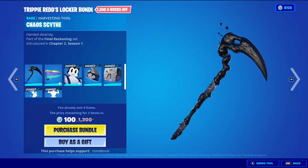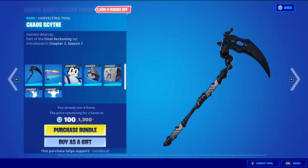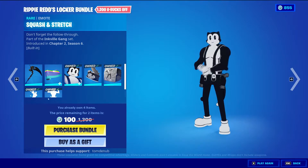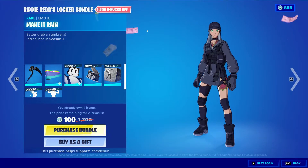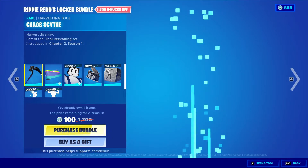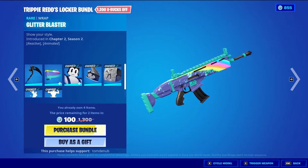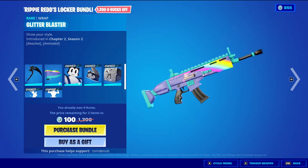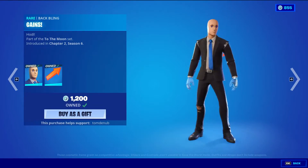The bundle also comes with Chaos Scythe back bling for $800 V-Bucks. This bundle is saving me $100 V-Bucks because I already have Toon Meowscles, the Back Bling, the Music Pack, the built-in emote, and Make It Rain — so that's a bunch of V-Bucks taken away from the total cost if you had nothing. And then we have Glitter Blaster wrap for 500 V-Bucks. This one's animated and reactive — the rainbow does glow up, and once you trigger it, it will have some shooting stars down it.